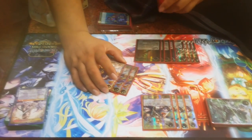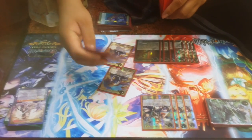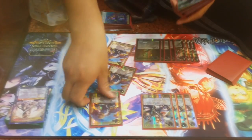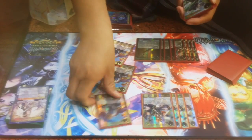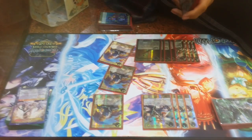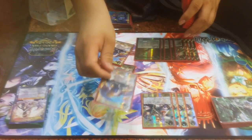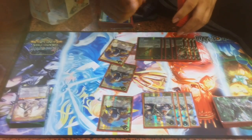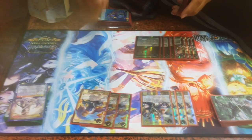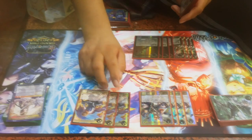Bedivir is really good because the format is a Gwyber-heavy format. You can summon Bedivir, rest it with one of these 2 cards, kill their Gwyber, and then flicker — kill their Titania, kill their 2nd Gwyber. Because Feasting likes to double Gwyber a lot. There were games where I was even able to play this, send it back with Apollo, play again, rest it, and flicker it to kill 3 of their Gwybers, which is really, really helpful. This is a very, very good card.